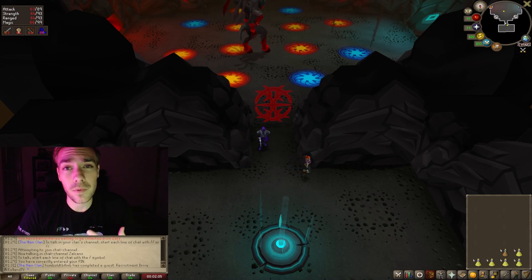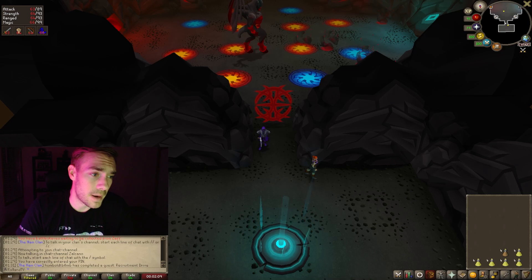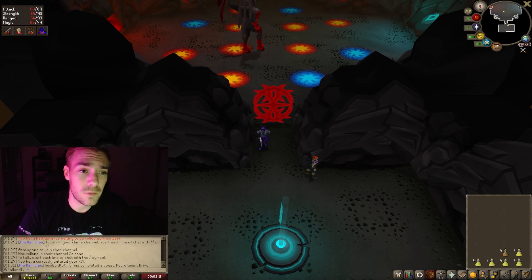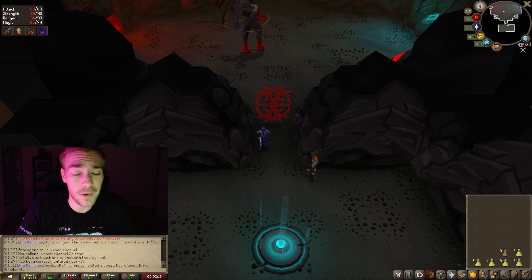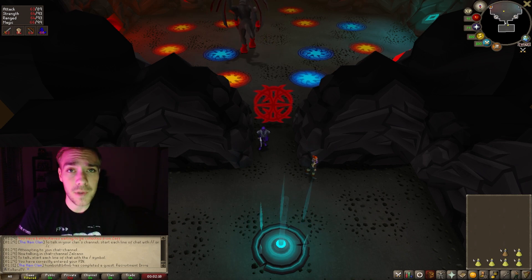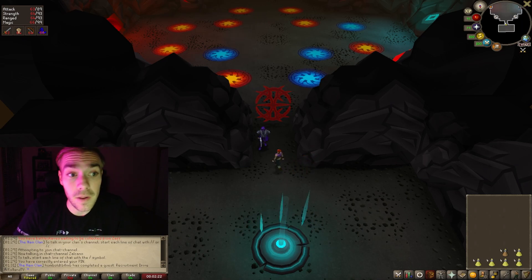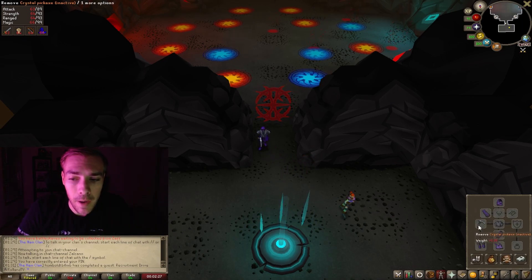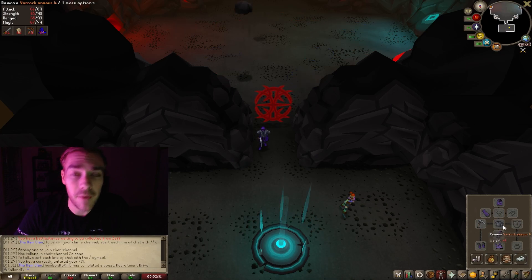For my setup I personally do a couple Saradomin brews, so I have five brews in my inventory. I also have Stam Pots. Normally you can get away with one — if you don't mess up you'll never need the Stam Pot, but you'll also never need food, so it's just up to you on how new you are and how often you get unlucky. For equipment I have a Crystal Pickaxe, Graceful, and Varrock Armor 4.